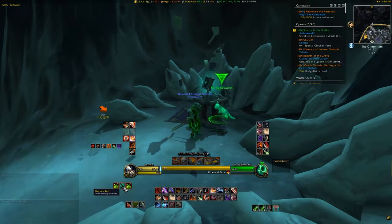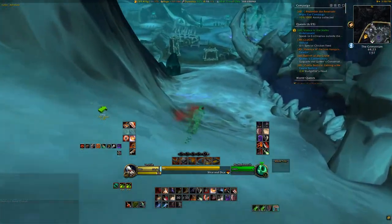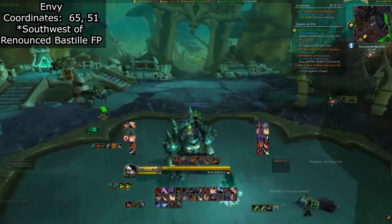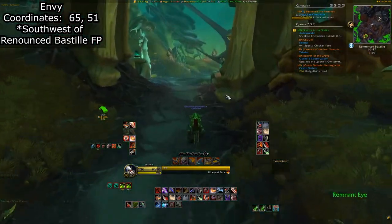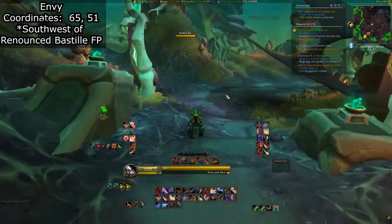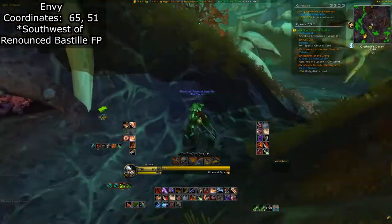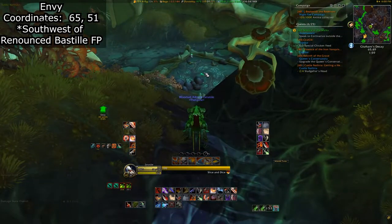And lastly is Envy. For this one I'll be using the Revendreth Bastille flight path as the point of reference. Head southwest away from the flight master, and then take a very slight left turn. You should see some frightened fungrits in a cave to your left. Keep running forward and you'll jump down to find Envy, having quite possibly slain three necromancer-looking NPCs — or they killed themselves out of envy of the Slime Kitten. Either way, that's pretty intense.